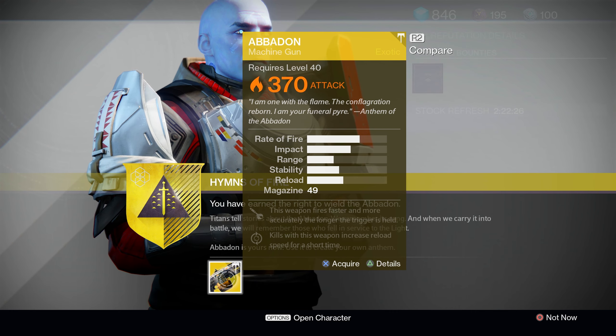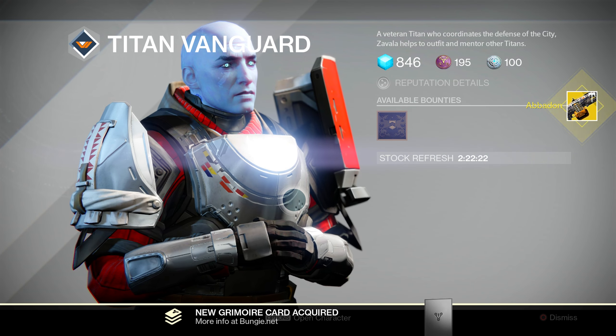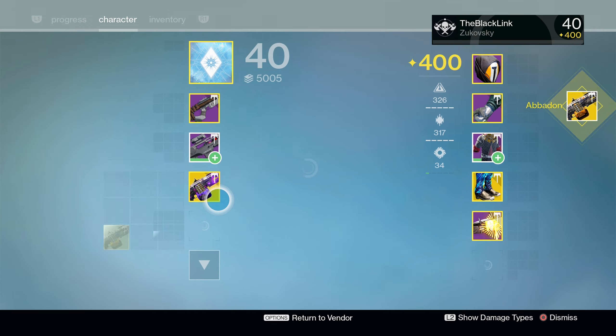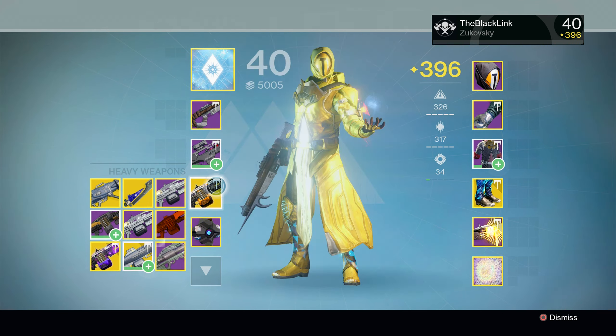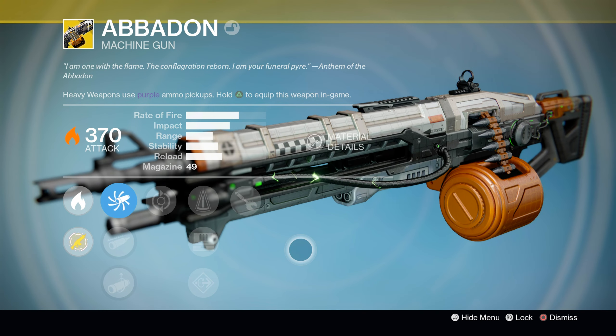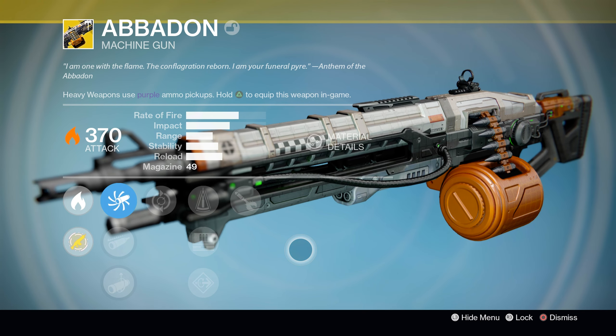We've been waiting for this one since the very start of the Taken King. Much like the Nova Mortis, the Abaddon is virtually a perfect clone of the Thunderlord, coming with all the same base stats, all the same perks, and all the same abilities. The big main difference, of course, is that the Abaddon is Solar, whereas the Nova Mortis is Void, and the Thunderlord is Arc.